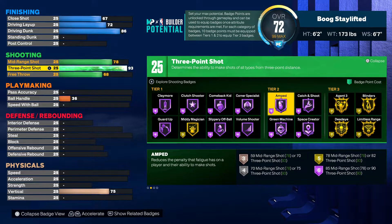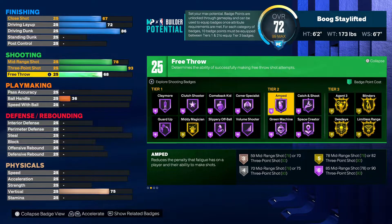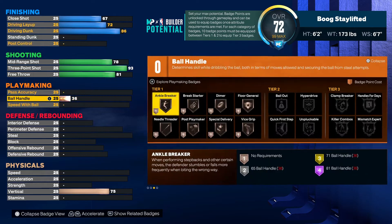You're gonna want to put on Agent Three and Blinders for sure. With 25 shooting badges you're already gonna be hitting consistently, but you definitely want to add those extra badges. In the other areas you don't need to add anything. You got the perfect amount of badges in every area — it's just you can never have too many shooting badges. We're going 81 right here on the free throw.